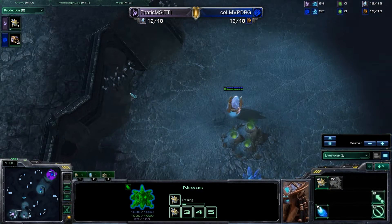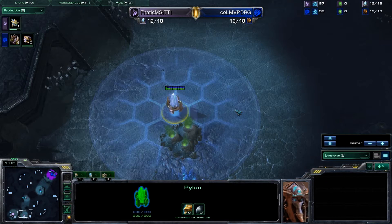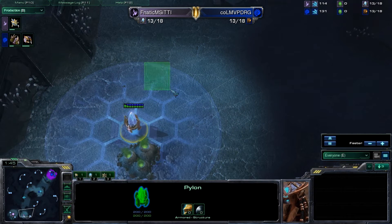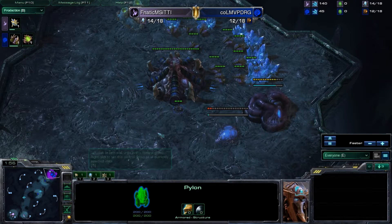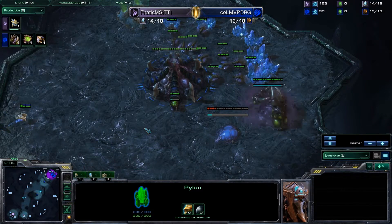What we're seeing out of TT1 so far is he's showing Forge Expand, which on Zelnaga Caverns can be a little hard because of how far away your Nexus plot is from your ramp. It usually requires a Forge, a Gateway, and a Cybernetics Core, but it doesn't quite reach, and it's a huge amount of surface area that you have to cover with cannons instead of gateway units. I try it, but a lot of times I get all-in from Zergs and it can be kind of hard to hold.